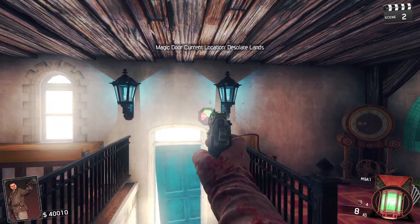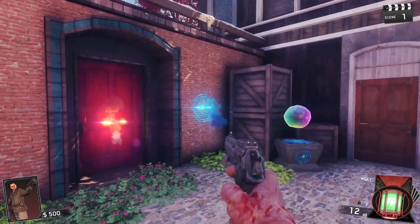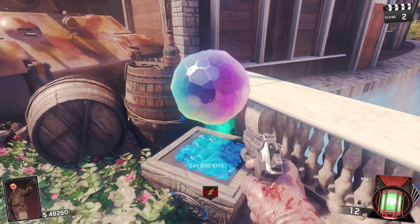You can find these challenge crystals in each of the different areas of the map. There are two challenges in the market chipping downtown: one is to get 35,000 points, which you don't need to have all at once, and one is to get 800 kills.